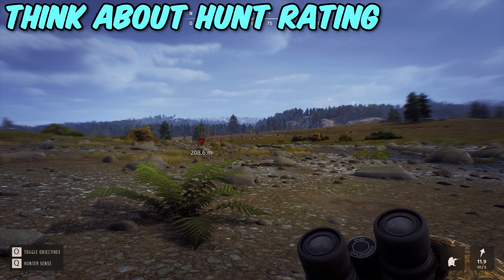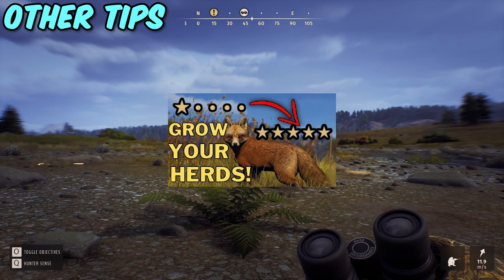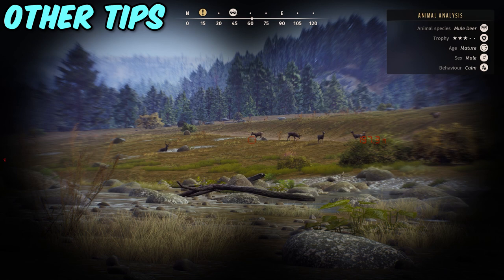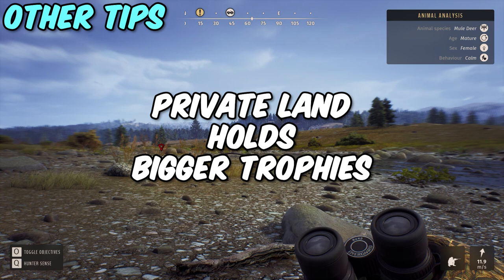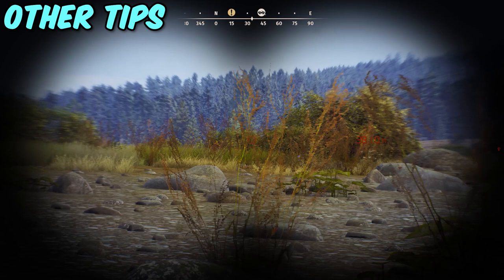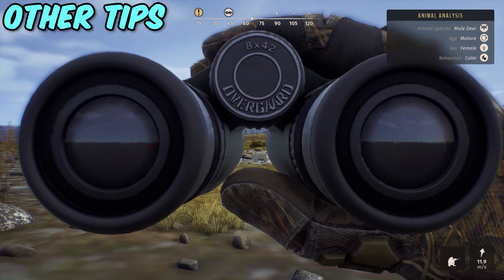A couple of tips for bigger animals within Way of the Hunter. First, check out my herd management video — it's pretty in-depth and has helped out a lot of people. There have also been reports that bigger trophies seem to be more common on private land, so when you're able to get to Diamond Drill and those kinds of areas, get there as soon as you can. You can do missions which make it cheaper or free to hunt in these areas, otherwise you have to pay a fee. Money, especially early game, is really tight — particularly when you want to buy better weapons like the .300, .308, .338, and so on.